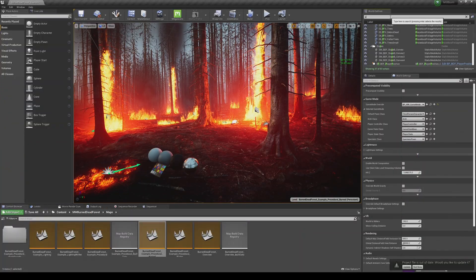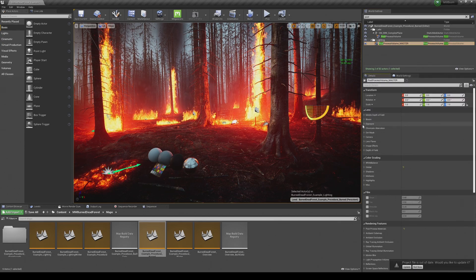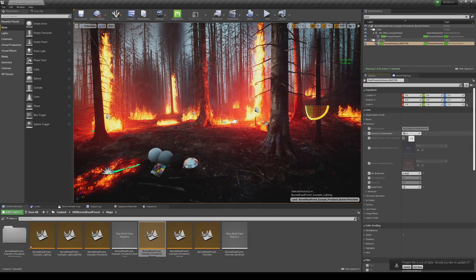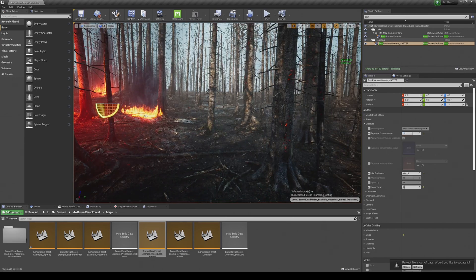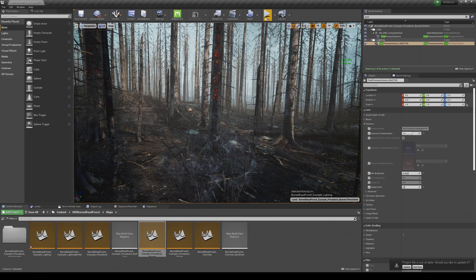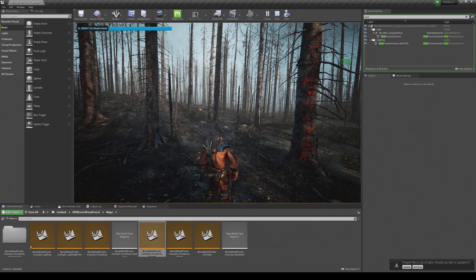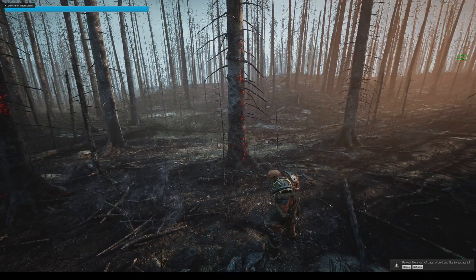I am going to turn it up a little bit — it is dark by default. Let's go to post-processing. I want you guys to be able to actually see this map because it is amazing. Let's set it to 1... 1.5. I don't want to clip the highlights on the fire, but yeah, this is a lot better. So let's press play and go full screen.